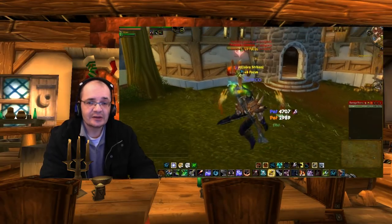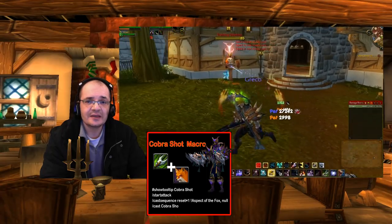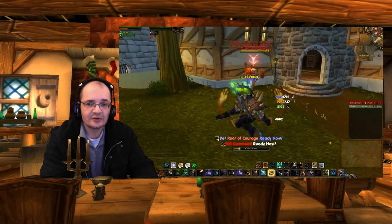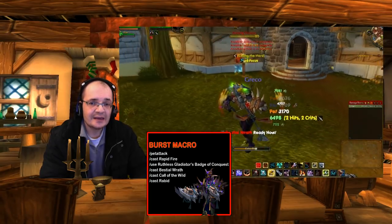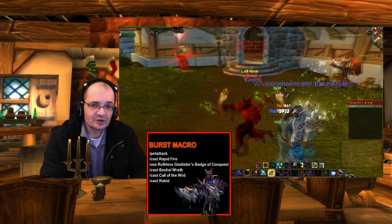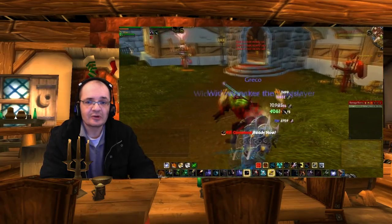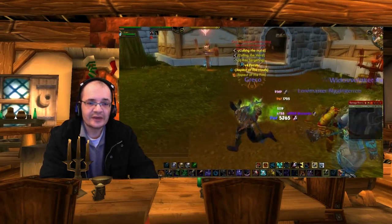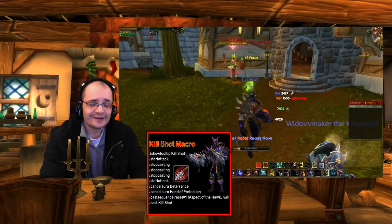Then continue bursting down with your normal rotation until Fervor is up again. Once that is up, hit the other macro which puts you into Aspect of the Fox, and then shoot your Cobra Shot, which will replenish Serpent Sting. Keep that going until your focus is back up. Once your focus is back up, hit the burst macro again — if any CCs are available it's going to use those — then straight away back into Aspect of the Hawk and start spamming Arcane Shot and Kill Command again. Keep repeating this over and over again — it's as simple as it gets. When your target's close to death, of course, hit Kill Shot.